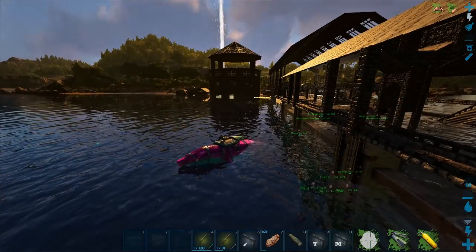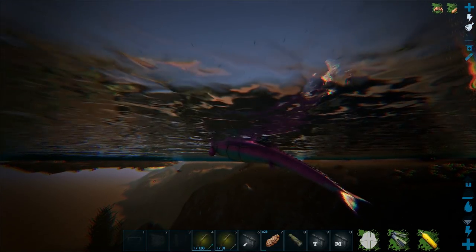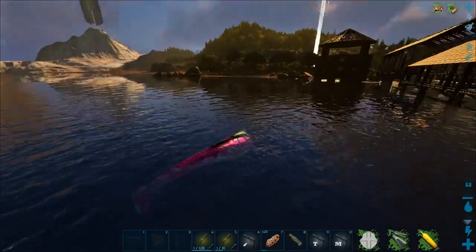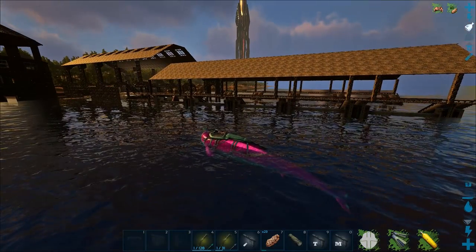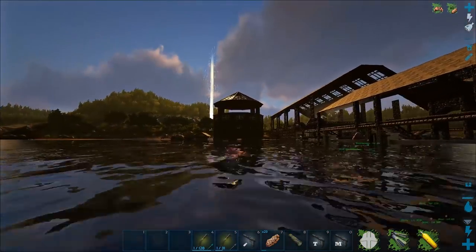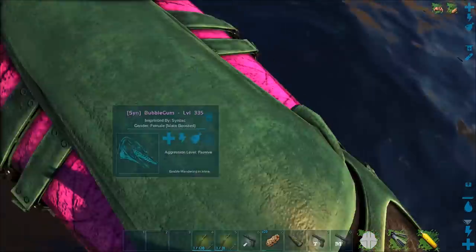We're back on the Vanilla with Sprinkles server and today we're going to be taming an angler fish. I was looking for something easy-ish to do and ran into this guy on a fish run I do pretty much whenever I log on — I go out, collect a bunch of fish, fill up all my troughs, and get on with things. A couple things I want to show you before we start: we got a shark back here.